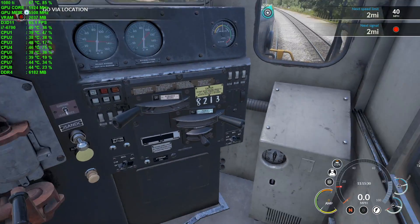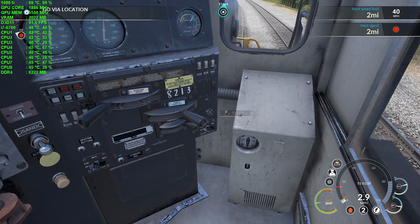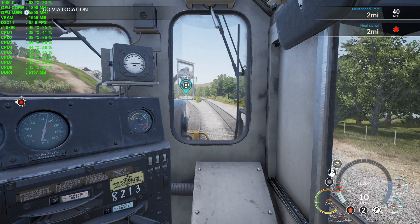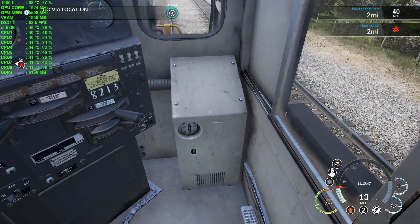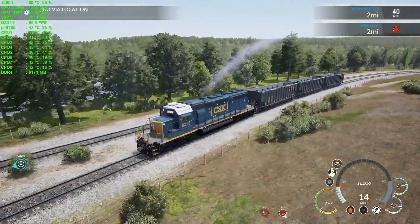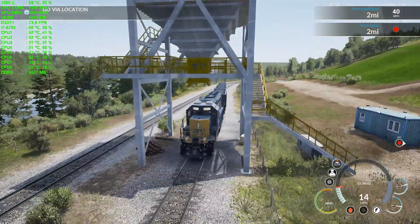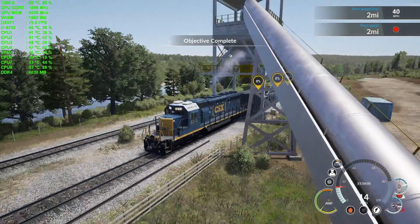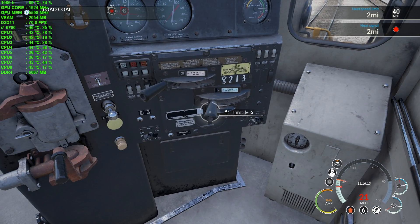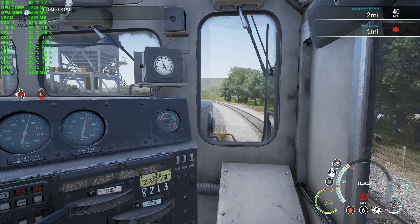Back in the cabin — reverser and forward, throttle to two. We're in the high 60s at 150% screen. Getting outside, still high 60s. Very smooth gameplay for sure. Back in the cabin, cranking it up to throttle six. High 60s, mid 60s, coming down to low 60s. The world is moving by pretty quickly and very smoothly. In the 70s — getting outside, low 60s.